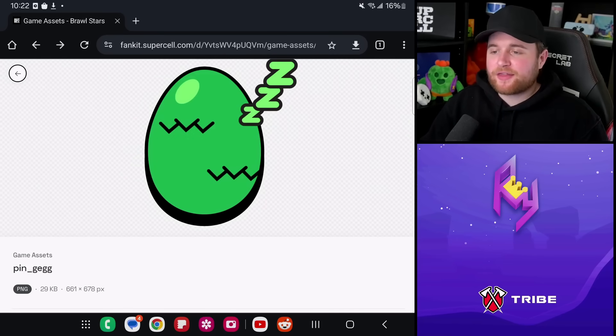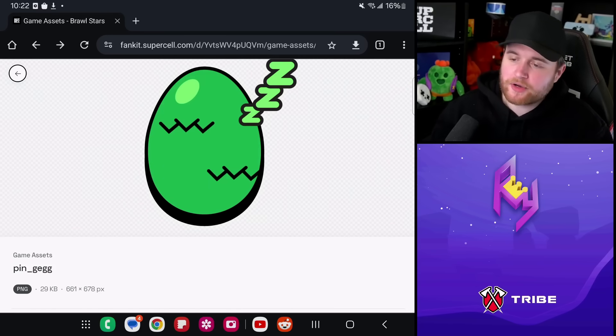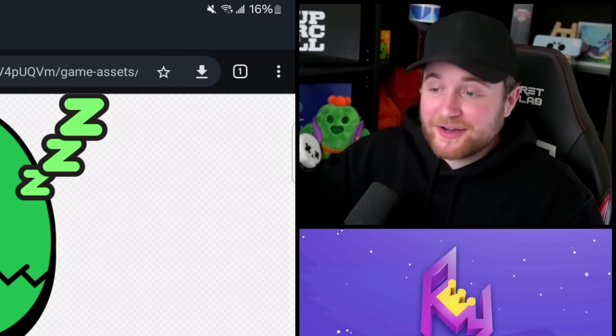Either way, I'd love to hear what you guys think the green egg represents. I'm very certain it has something to do with a season coming out, and a lot of our speculations match the theme of this egg. Could it be a new brawler — a dragon brawler sleeping in that egg? That'd be dope. I'm so glad we picked this up before April 20th. The dev team did a good job hiding this asset under so many other layers of sneak peeks. Hope you enjoyed — make sure to subscribe. Adios, take care.